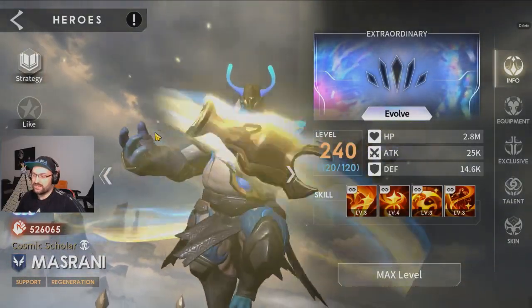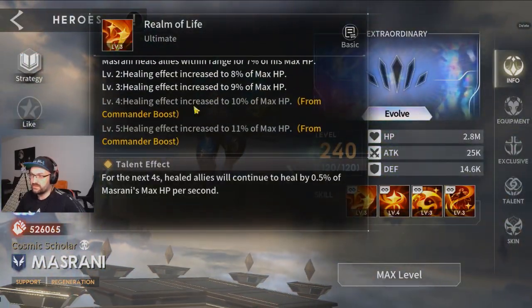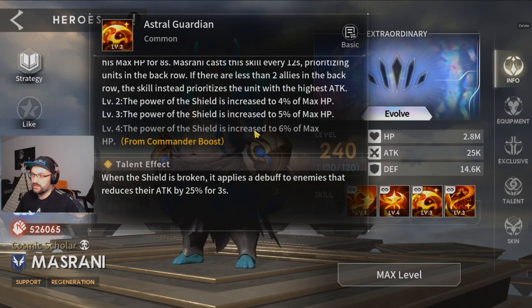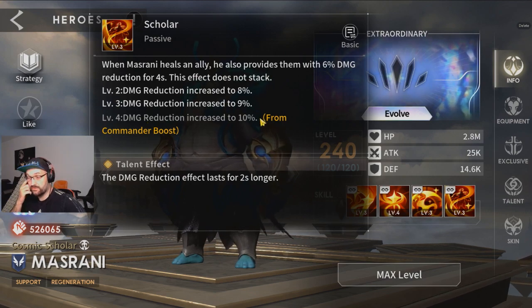On Masrani you want to look for plus one on all skills. His ultimate healing gets a little boost, the healing of his common skill gets a one percent boost, the shield gets a one percent boost, and his damage reduction increases by one percent too.